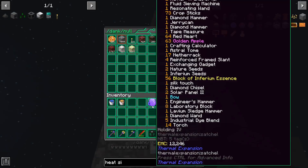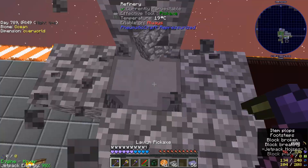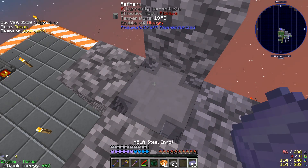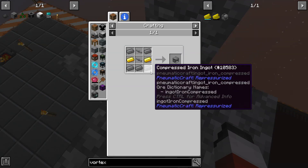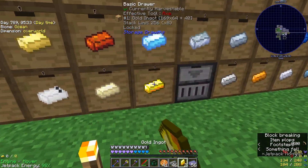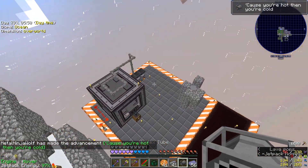I imagine I want to insulate these ones too. One is exposed to air. Okay, so it seems like no matter what, until we place a pipe — okay, we're still missing lava or vortex tube. Vortex tube — splits incoming air into hot and cold components; one side will be heated. It's not that expensive. Oh no, I'm missing the two gold. I've got everything else on me. The crafting table is up here. There we go — vortex tube.